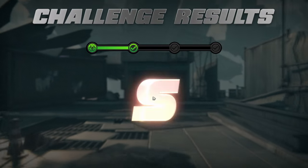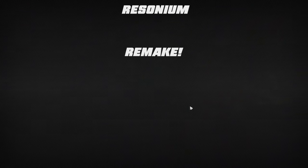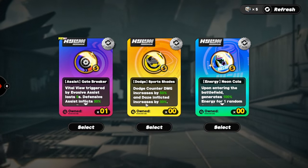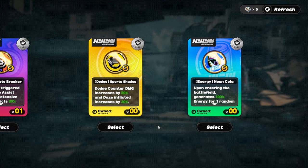I forgot to mention this for Shuyun — in order to do the triple burst on her third basic attack, you have to do two charge attacks, and that consumes two bullets. So in order to do the full basic combo, you want to have at least five bullets on hand. Keep that in mind.